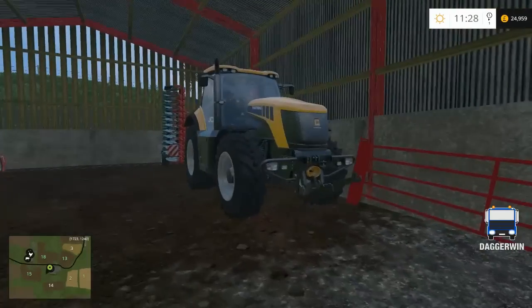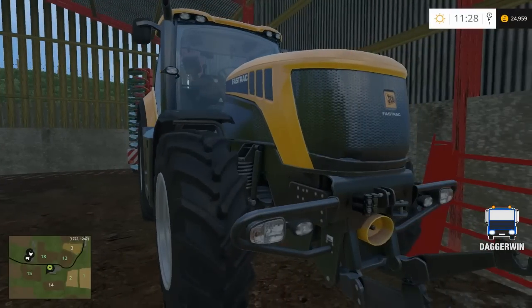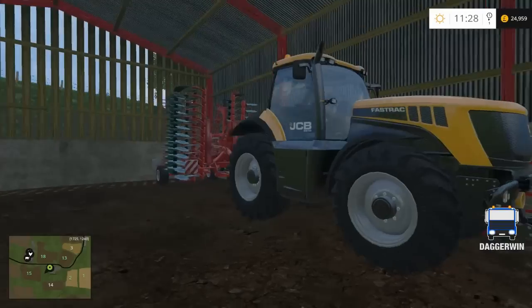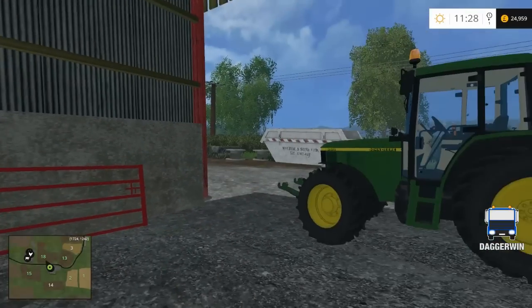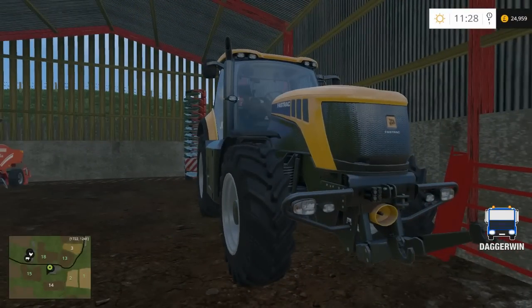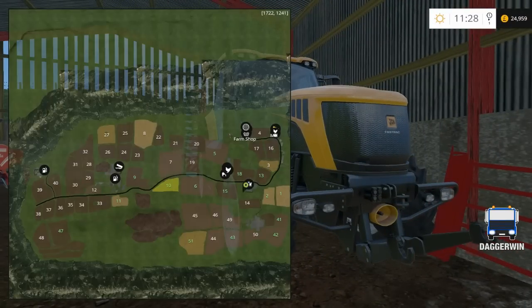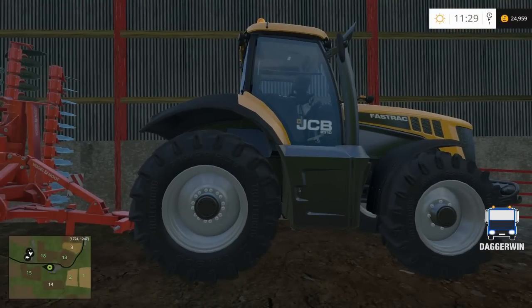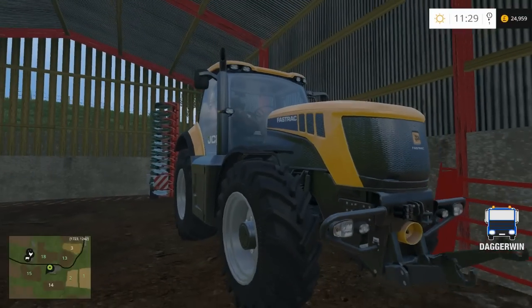Next we've got the JCB — this is the bigger one, the Fast Track 83-10. You may be thinking: if it's a tight farm, why would you buy such a big tractor? Well, going back to my initial point, field number 45 is fairly big despite looking small. In fact, fields 51, 8, 44, and 30 are all pretty big fields — they just don't look it on the mini-map. We will need some bigger equipment, but this is the biggest machine I'm going to buy.